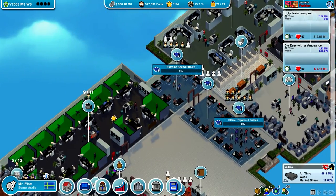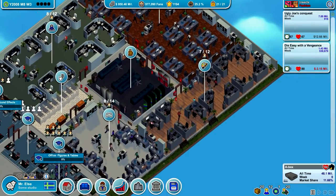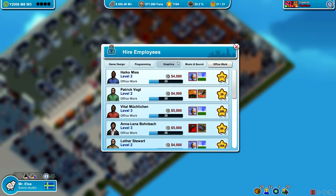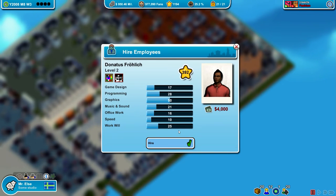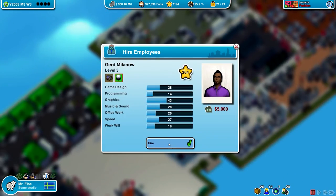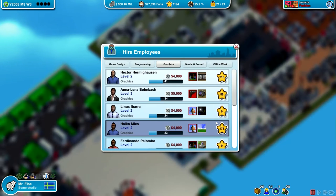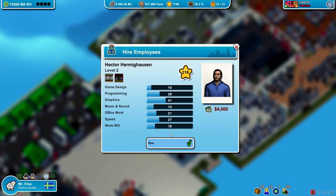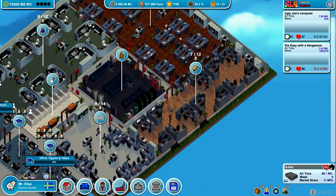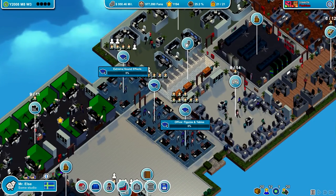And what else should we train? The graphics dudes. I need five more. Let's see if we have any. This guy is pretty good. Okay, this is fine. And then we had this one dude over here that wasn't maxed out. Let's get him over here and start that training.